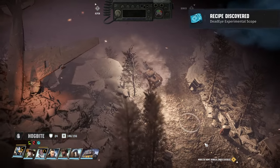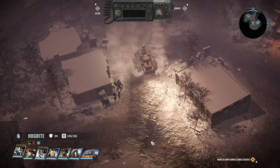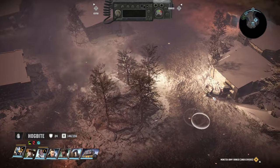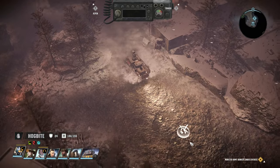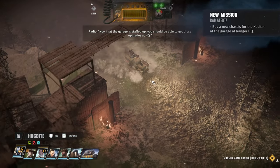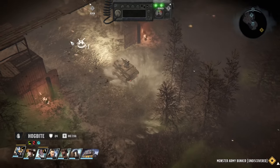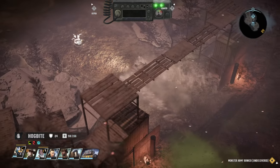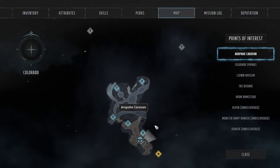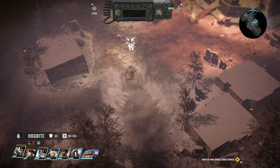We really want to go to the Monster Army Bunker — that is what we really want to do. Moving alongside the bizarre and all the way down here. I like the overground world. We need to buy a new chassis — we can't survive that radiation here.